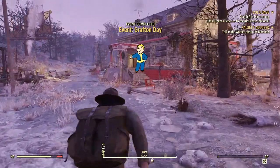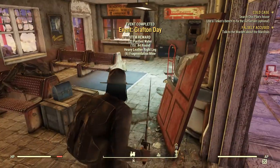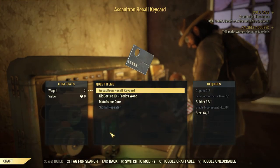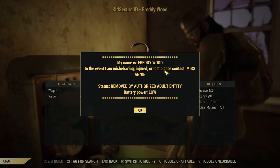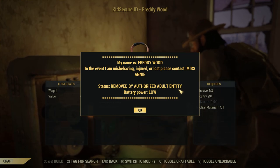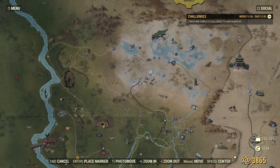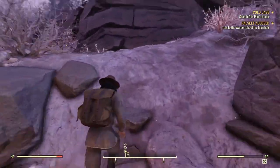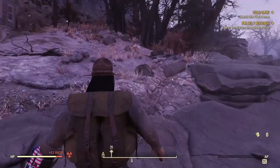Let's see what we get — nothing spectacular. There is a tinker's workbench here. Quest items: Kid Secure — yes we do have it. The inscription reads: 'In the event I am misbehaving, injured, or lost, please contact Miss Annie. Status: removed by authorized adult entity.' This guy definitely knew who he was. Looks like we're right around the corner. This is starting to get really sad — he's a child, taken advantage of by somebody he knew and potentially loved.